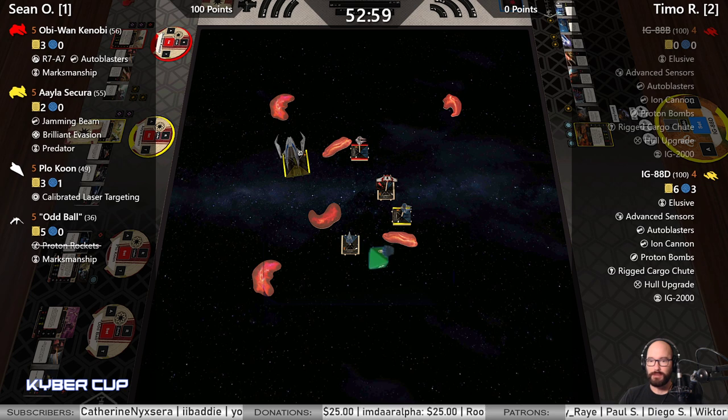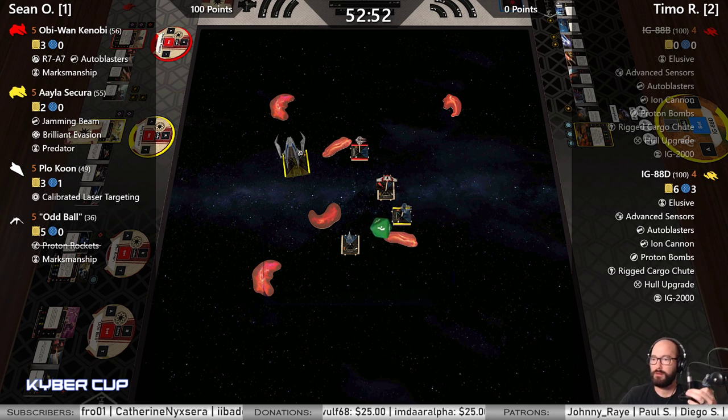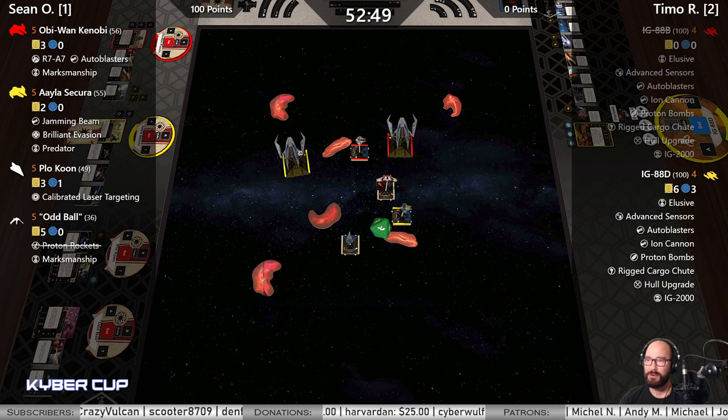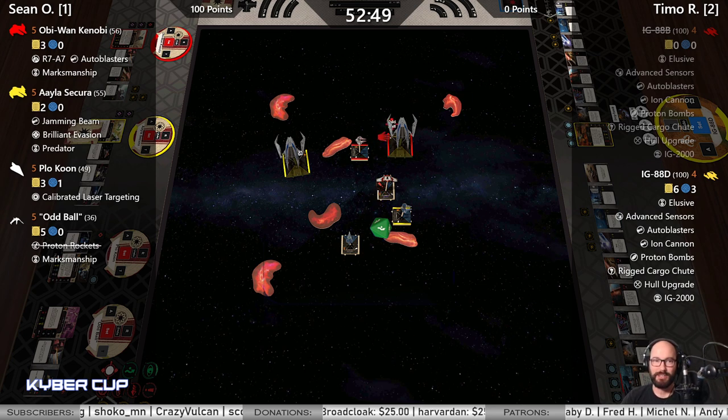One green die was missed on the last attack, so we are rewinding. I'm going to pause real quick. We did it — what happened? We missed one green die for range three. So because he rolled an evade, he survived. Welcome back IG-88B! Hey guys, IG-88B is back!